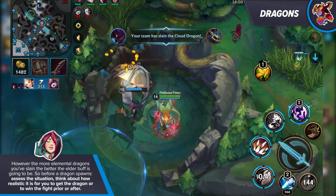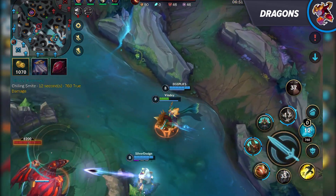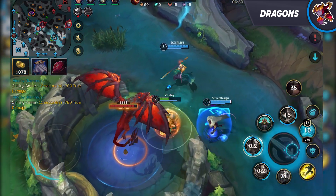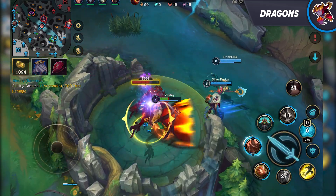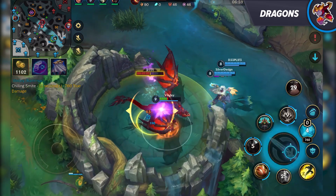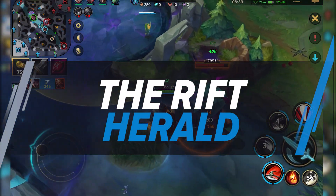So before a dragon spawns, assess the situation. Think about how realistic it is for you to get that dragon or win a fight prior to or after it. If you come to the conclusion that it's not reasonable to go for it, communicate it and take away something else from the enemy. Always trade something for something and never give anything away for free.